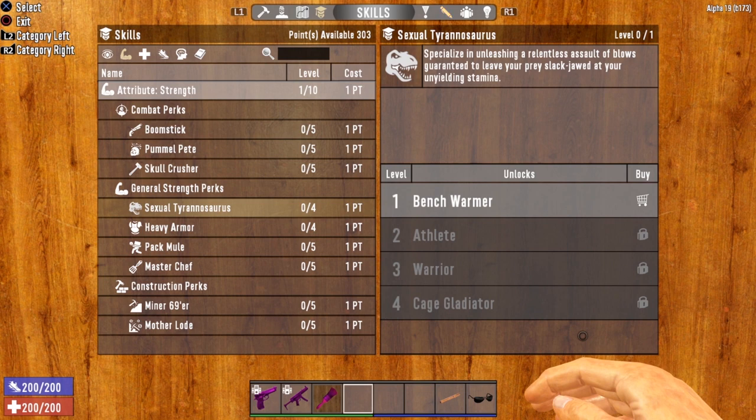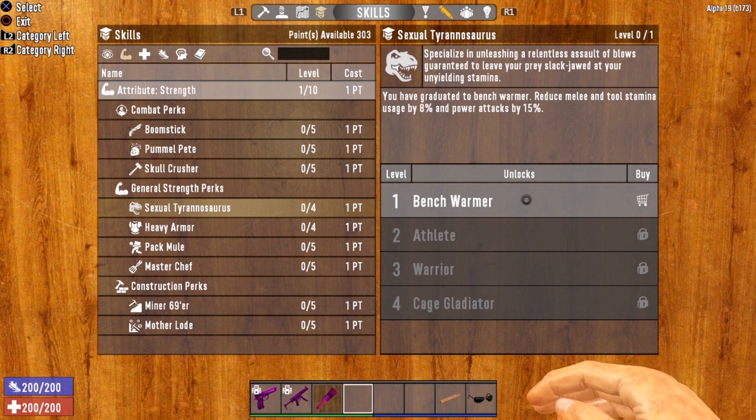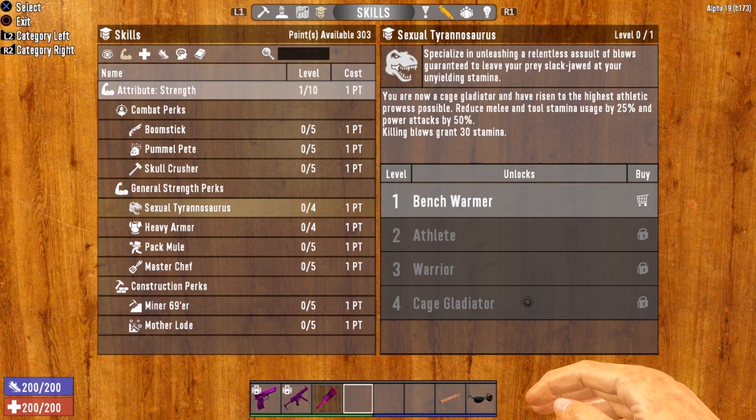The next perk to look at is Sexual Tyrannosaurus, which reduces the stamina cost for using your tools. The Wrench, Ratchet, and Impact Driver all use stamina to perform their actions. Get Sexual Tyrannosaurus up to level 4 and you'll reduce tool stamina usage by 25%. To max it out, you'll need Strength at level 7 — similar to Salvage Operations requiring Perception at level 7.